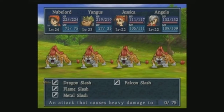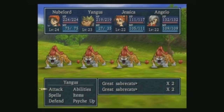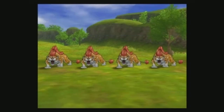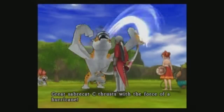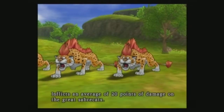The Sabercats - two in each group. Let's get rid of this group first. These guys are fast and they hit pretty decently big.